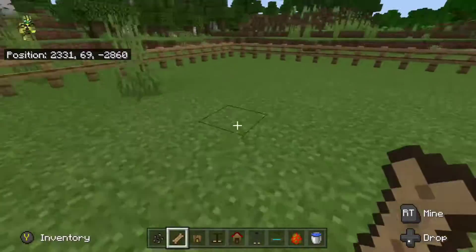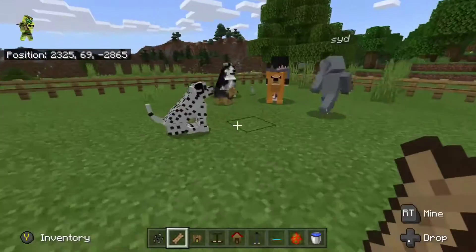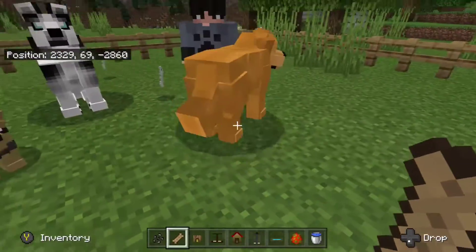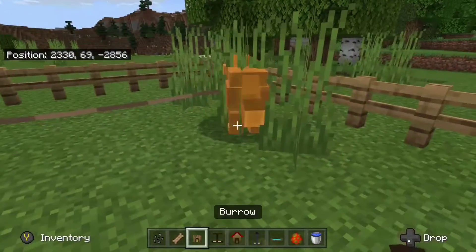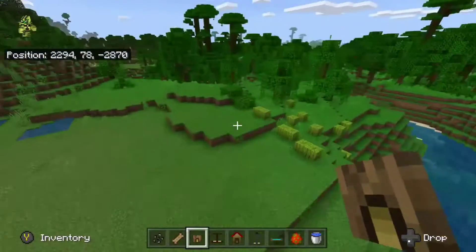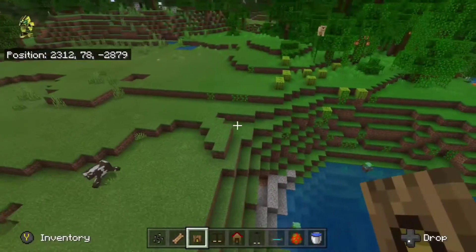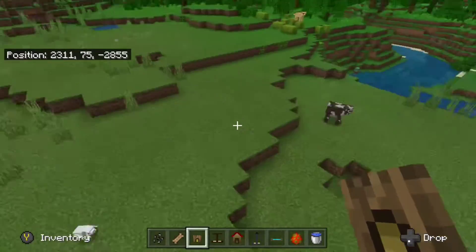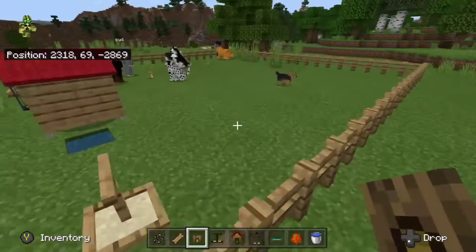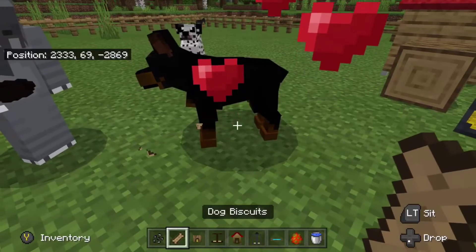The next thing we're going to spawn in is a helper guy, Bob. He spawns in with his golden retriever - and yes, that is a golden retriever. There was one spawned earlier. Then we're going to spawn in a Doberman. You have to come over here and look at it. Is that a Doberman, Cindy? Yes, it's a Doberman. Oh, I just tamed it.